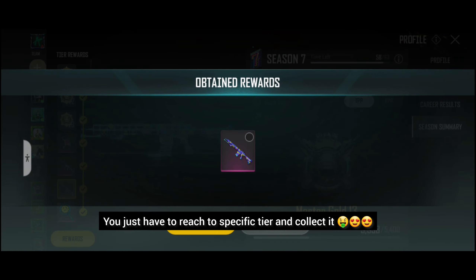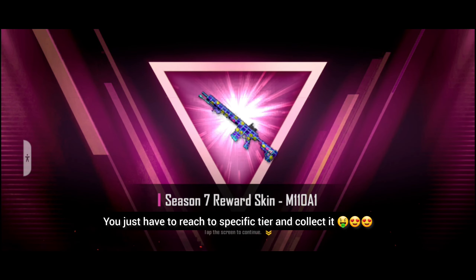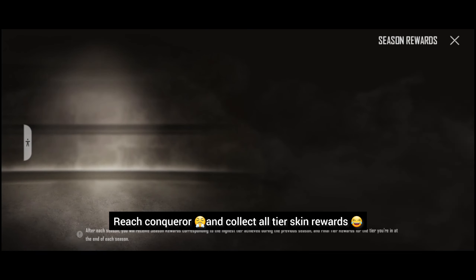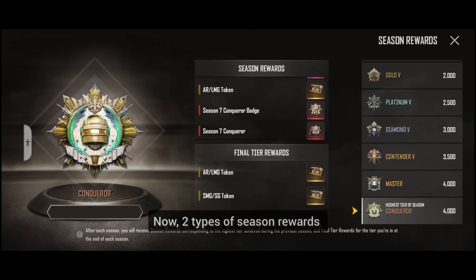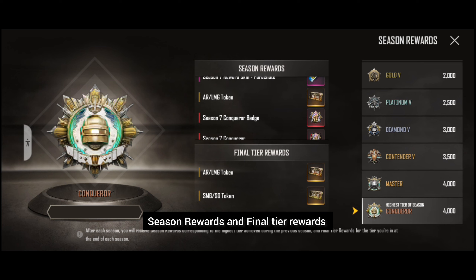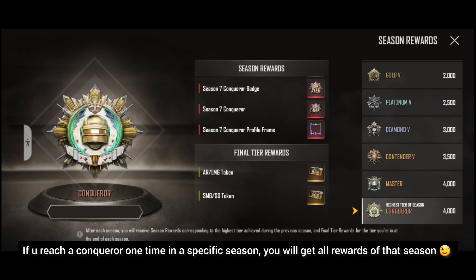You will get Diamond, Masters, and if you reach Conqueror, you will get all rewards. If you click on rewards, you will get season rewards: 50 chicken medals, parachute, AR LMG tokens, Season 7 title, badges, and a profile frame.